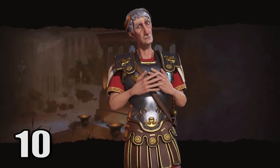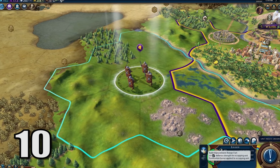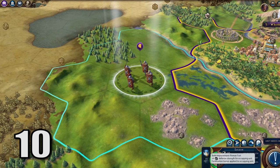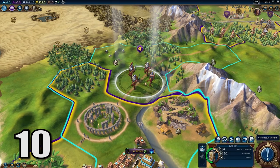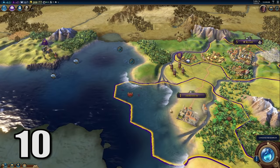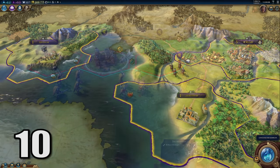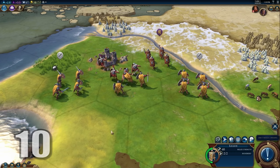Starting off our list at number 10, the Roman Legion. This is a melee unit with 40 combat strength instead of the swordsman, which it replaces at 35, and it can be built without any iron. The cool thing about these guys is that they can build forts and roads, which is a very underestimated mechanic. Being able to place down forts so early in the game is incredibly useful, especially considering Rome is trying to get out as many cities as possible.